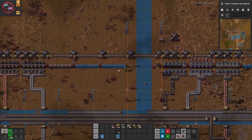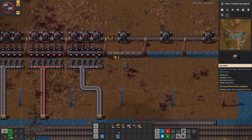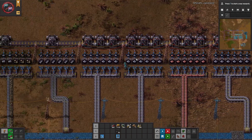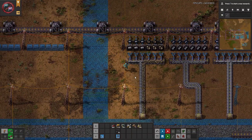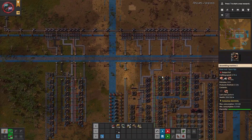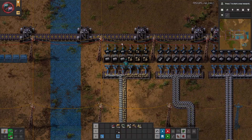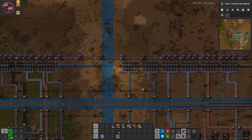When you want to pull material off the cars, you can do something similar using filter inserters. Use filter inserters to decide what you want to take off the cars and put onto the belts, then build your production around that.